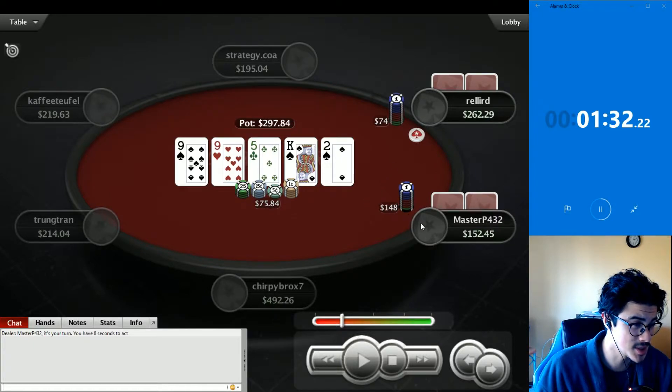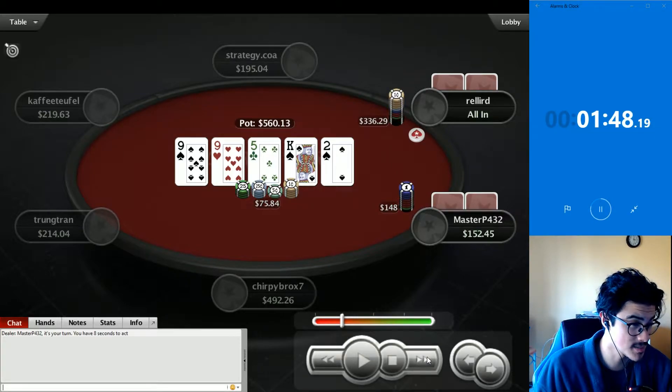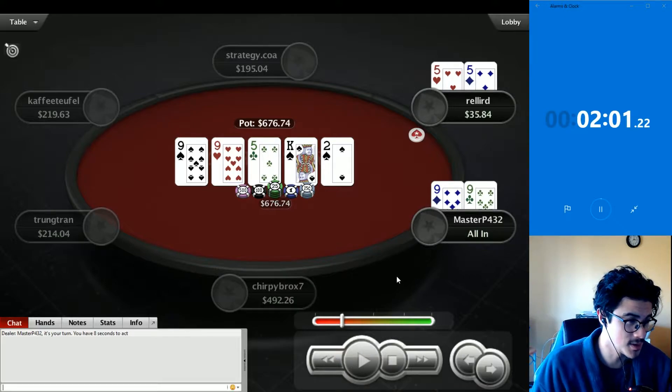I think master has a 9x here — actually an overplayed 9x. If you're going to check-raise this river, you should be jamming. So I think this is a weaker play. I'm going to say master loses with 9x and relit backs into a spade. Relit actually rejams over this — I'll say fives full or backdoor spades. Master hasn't overplayed 9x... and wow, quads versus boat — that's a cooler. Not much they can do about that.